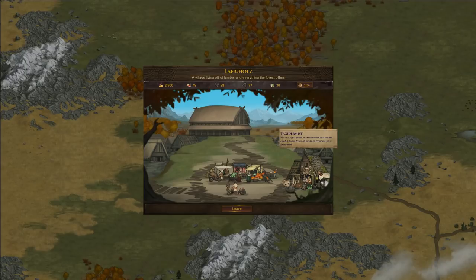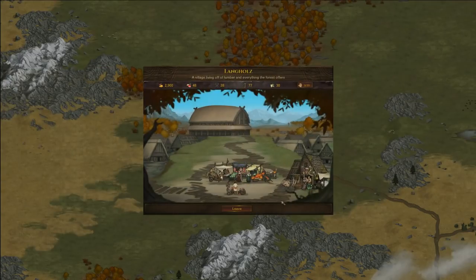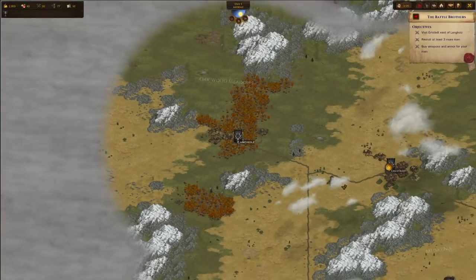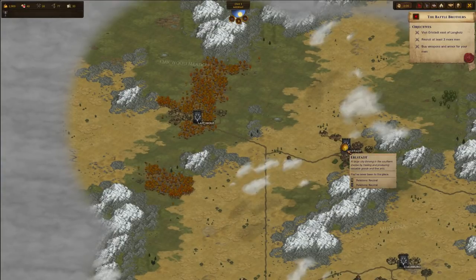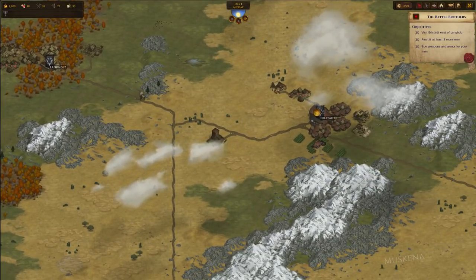The Taxidermist is a craftsman who can use the ingredients from beasts and monsters to craft new stuff. As you start out you have nothing available here. Once you have gathered the according trophies from the beasts the recipes will show up. And when you have crafted them once, the recipe will be there and highlighted depending on whether you have the right materials for it or not.